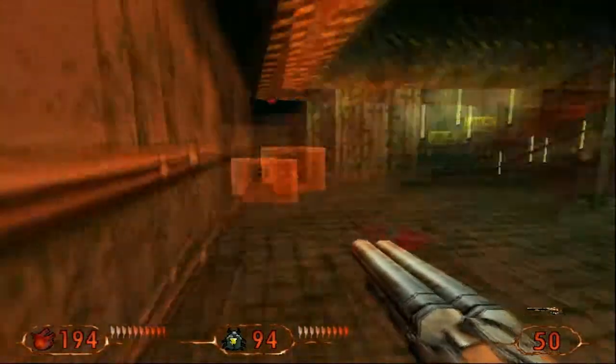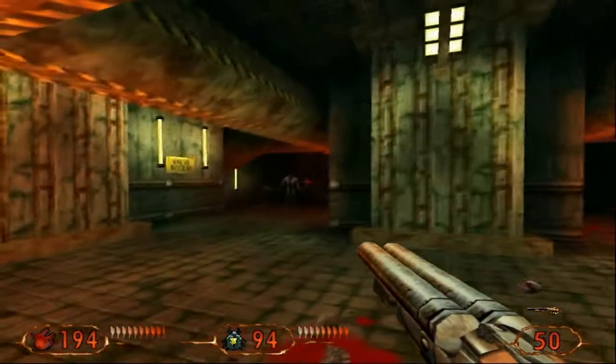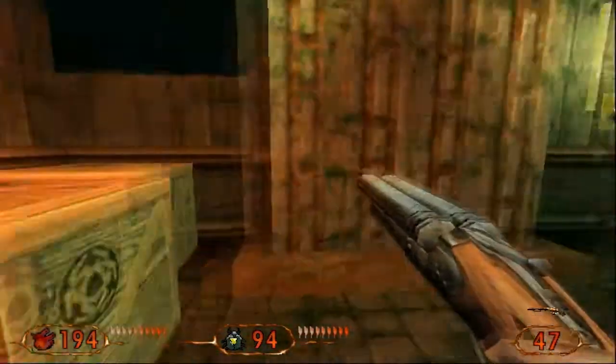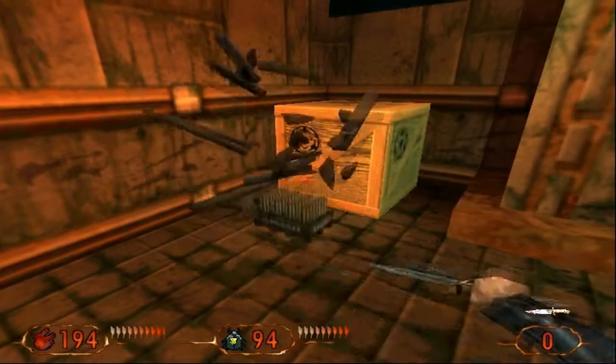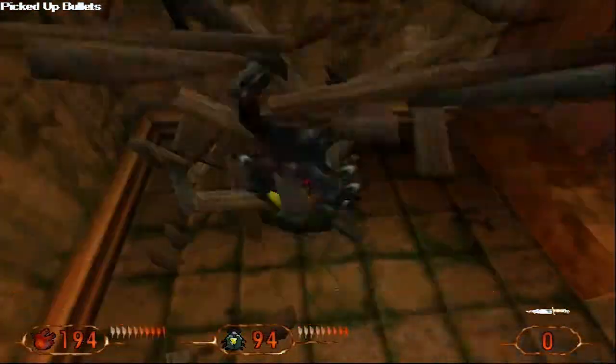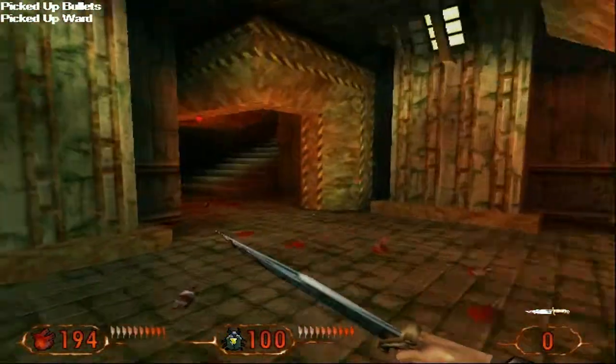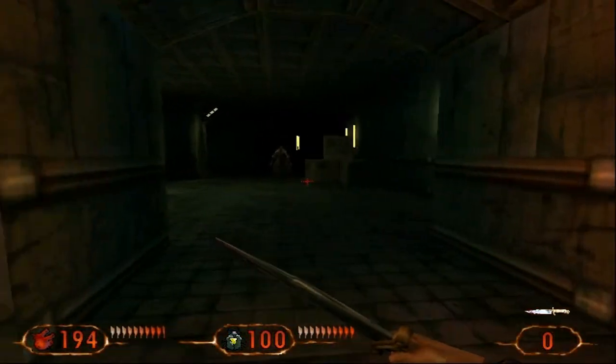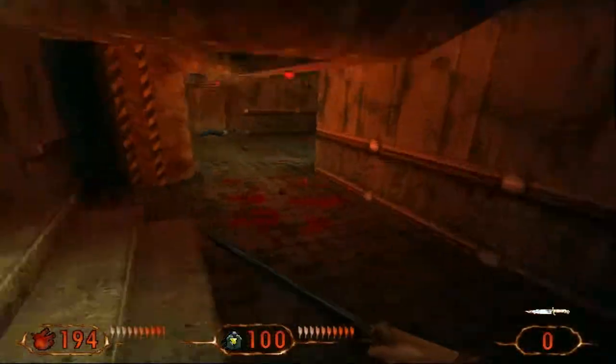Getting murdered by enemies left, right and centre. There's another one there - hello. What's in these boxes? Ammunition! Yes! Armor! Yes! We are winning - we are on the road to winning. What the fuck is that? Jesus Christ - it's got fireballs!